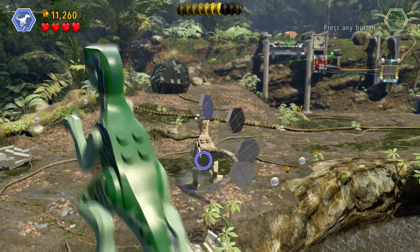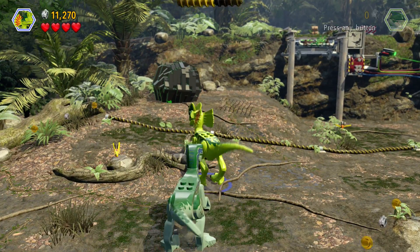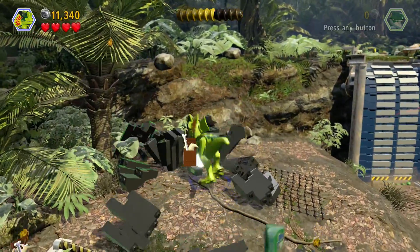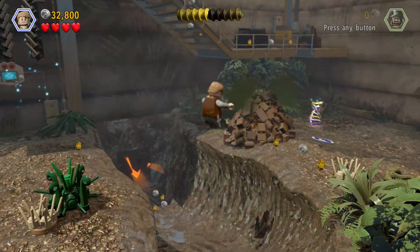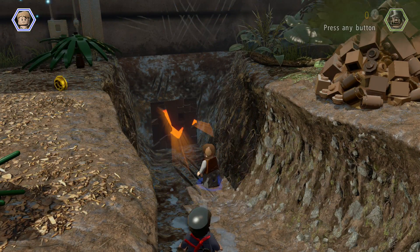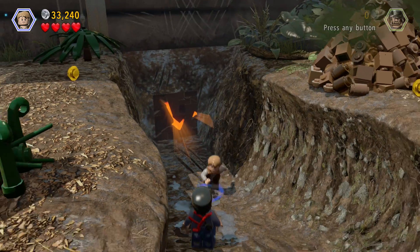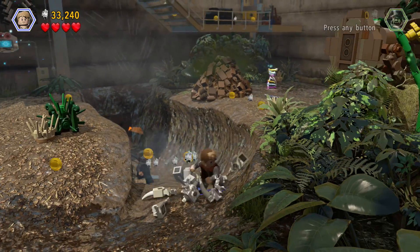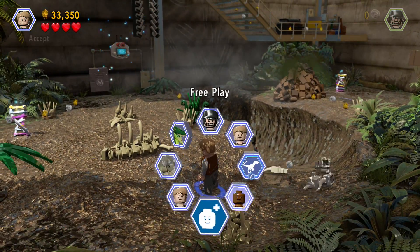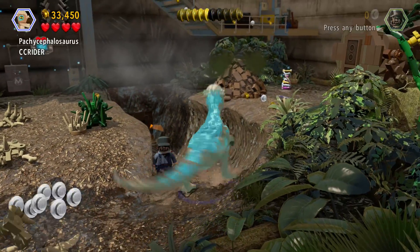I see a Dino Rock over here — let's go and make the most out of this. And boom — what is inside of here? A kit, awesome. There's a little cracked wall in here. Do we have a Pachycephalosaurus on us? No we don't, so we gotta go get one ourselves, not a big deal. We gotta back up — is this something I can build? Either way, we gotta get the Pachycephalosaurus and then just charge right in.